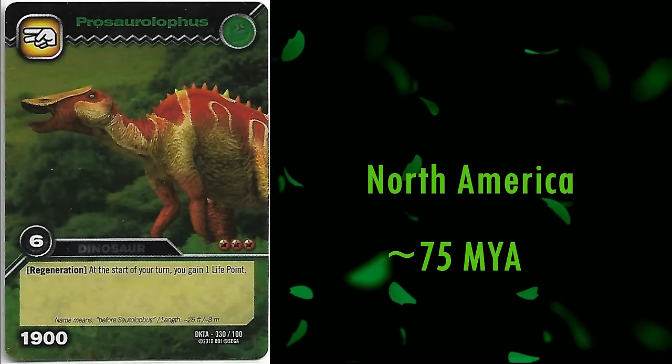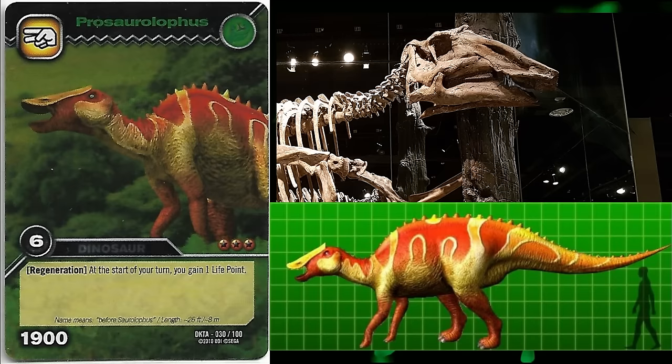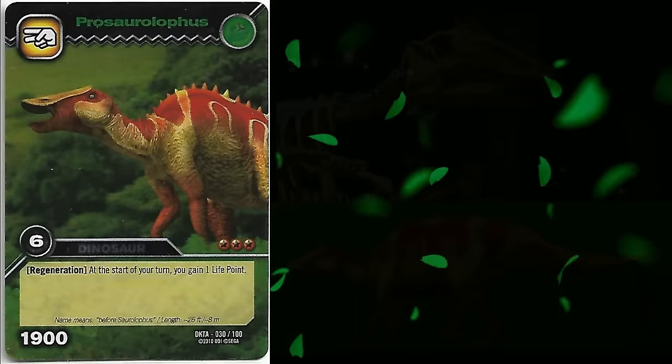Next is Prosaurolophus. It lived in North America roughly 75 million years ago, and its name means Before Saurolophus, due to its similarity to said genus in terms of its head crest, which is reconstructed perfectly here, as well as being older geologically and closely related to it. I don't have much to say, as the model is superb.